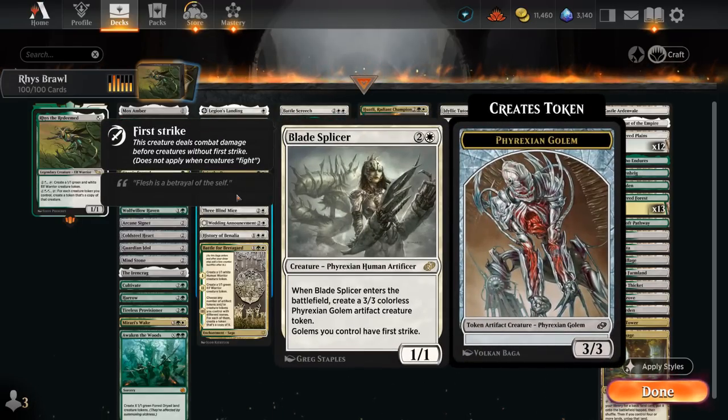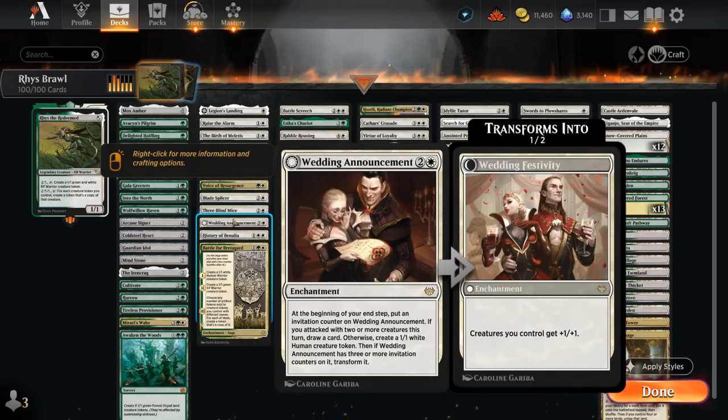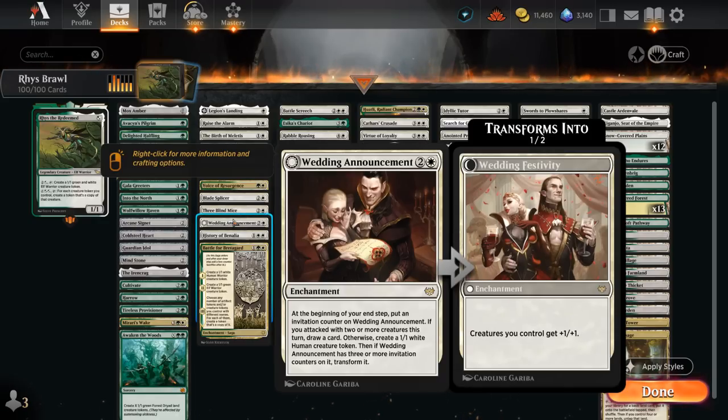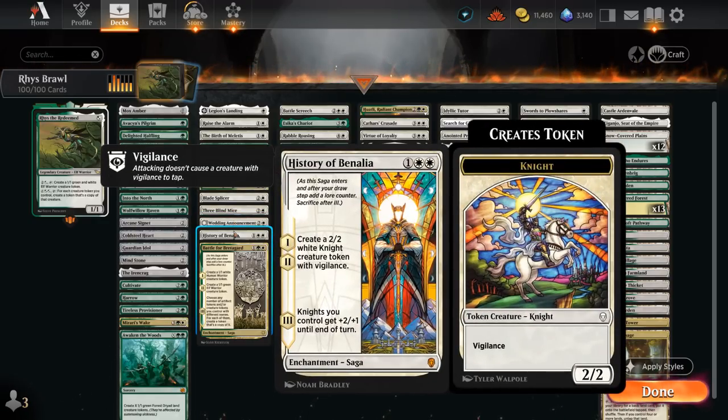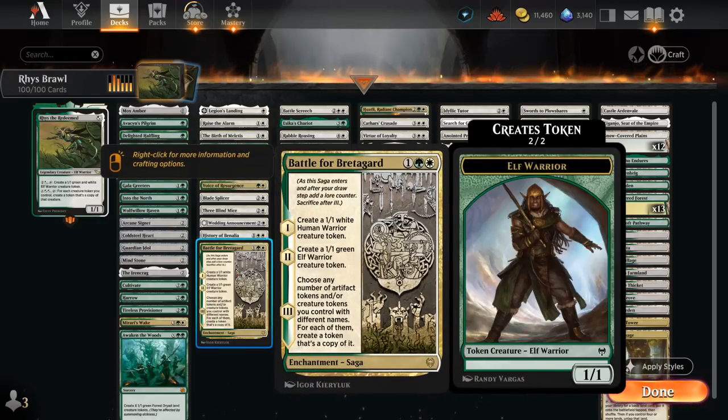Blade Splicer makes a 3/3 golem token, and as long as we control it our golems have first strike. Three Blind Mice from Wilds of Eldraine makes a 1/1 mouse token; on chapters 2 and 3 we can copy any token in play — the mouse, a larger creature token, or even a treasure. Finally our creatures get +1/+1 and Vigilance until end of turn. Wedding Announcement makes several human tokens or draws extra cards until it flips into Wedding Festivity giving the team +1/+1. History of Benalia makes a pair of knight tokens with Vigilance and eventually pumps our knights. Battle for Bretagard makes a human warrior token, then an elf warrior token, then for each differently named token we control we make a copy — rewarding variety in our tokens.